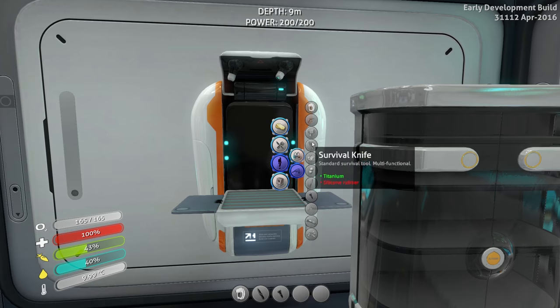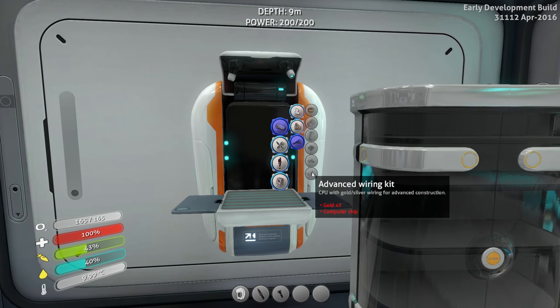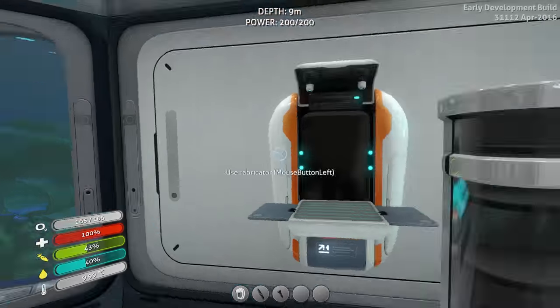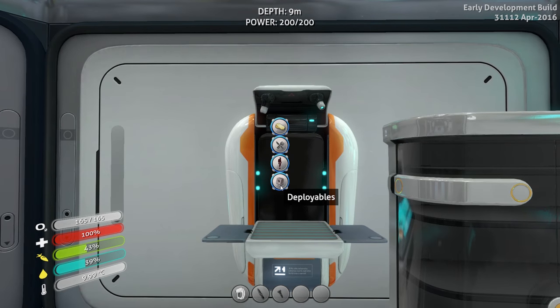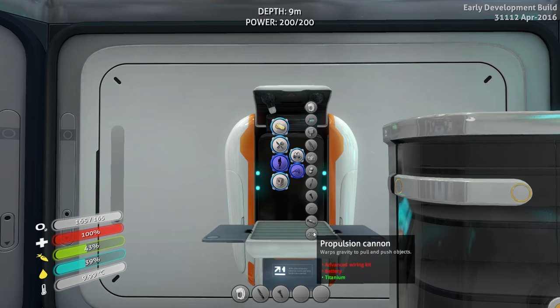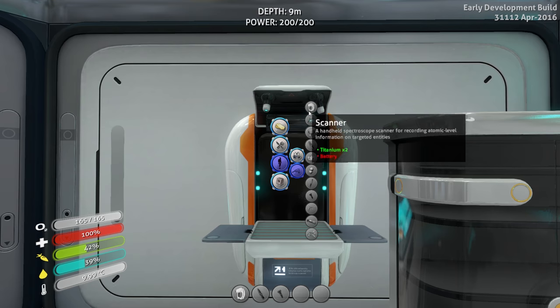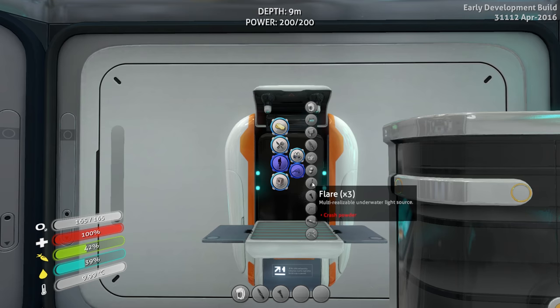I don't remember what an advanced wiring kit required — let's go back. Electronics, advanced wiring kit. I still need gold. So at the end of the day, that doesn't do me anything because I still need gold. Which is why I needed gold for the propulsion cannon. I need a bunch of gold — I need three gold, basically. I can do batteries, that's not a problem. But gold, apparently, that is a problem.